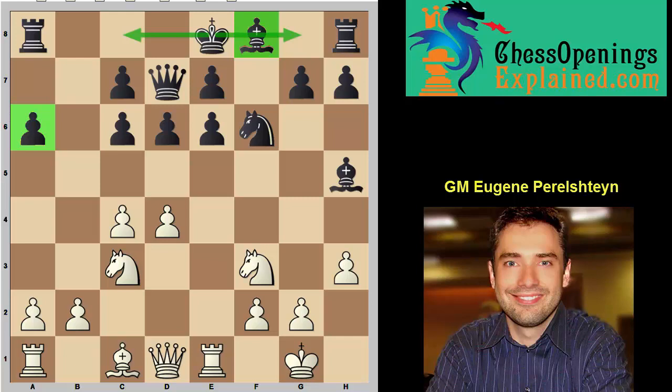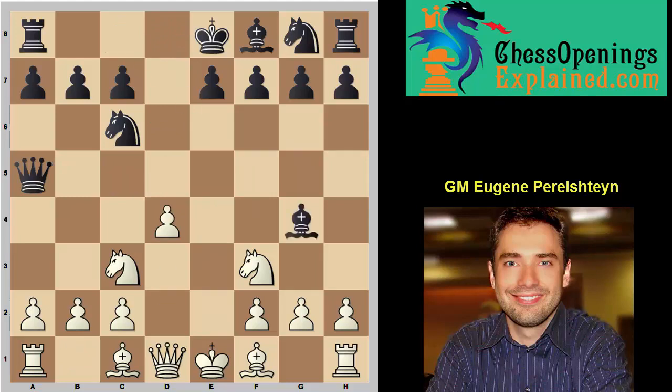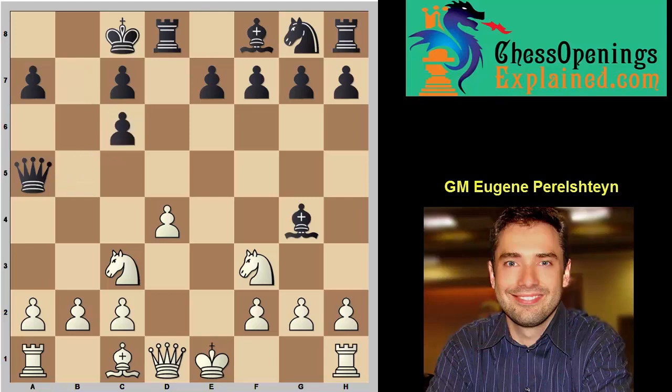Let's go to the main line: move two d5, going for Scandinavian-like play. The following sequence is more or less forced: takes, takes, knight c3, queen a5, d4, bishop g4, then castles. This is how black typically plays — putting pressure on the d4 pawn. A lot of club players as white try to play too passively — bishop e2, bishop e3 — but that's not the way. You have to play active chess: bishop b5 exclamation, immediately seizing the opportunity to pin the knight, then after castles, immediately going for pawn structure damage.